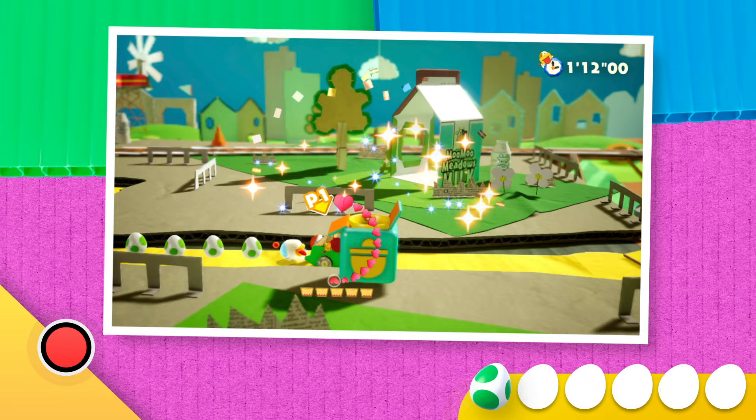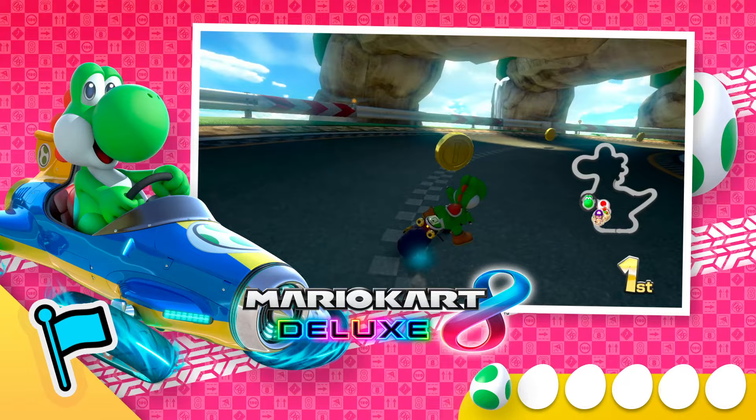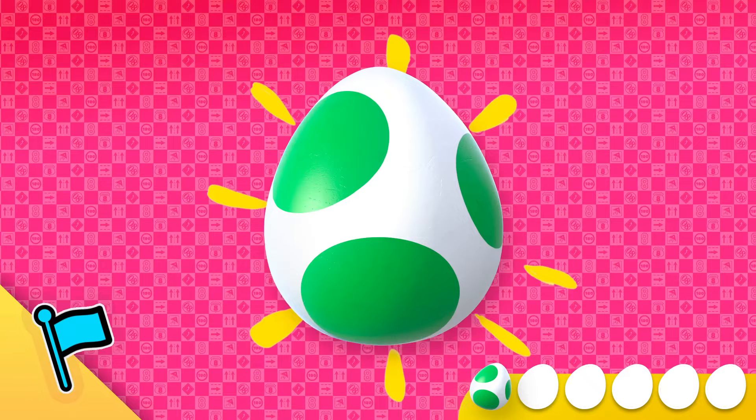Sometimes Yoshi feels the need — the need for speed. That's why he can take off like a rocket in the Mario Kart 8 Deluxe game. Pro tip: want to know how to start off fast? It's all about the timing. Try hitting the gas when the number two is on your screen and you might get a boost. We found another egg — that makes two, so there are four still out there.